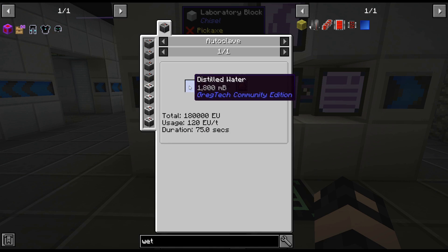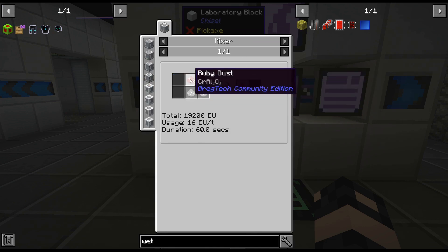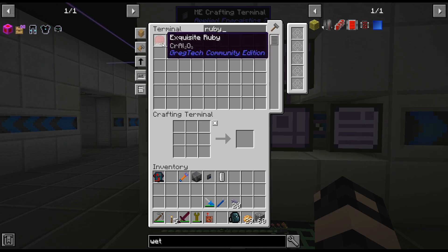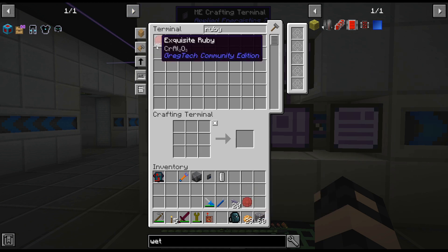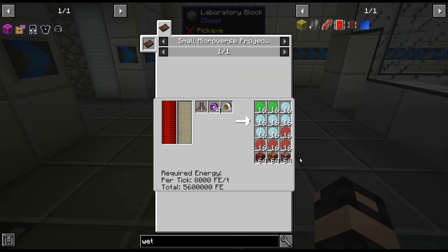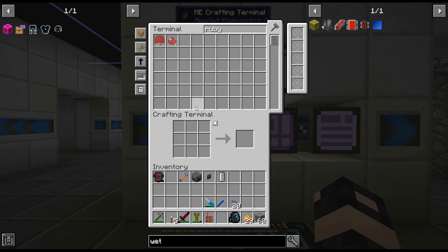I think the first thing we're gonna have to do is autoclave these energy crystals, and we can see they're very slow — ruby dust. I stopped processing our ruby dust into chrome, so thankfully we have quite a bit of ruby. And I need this recipe for emeralds as well, so we're getting a decent byproduct there. Let me cut here and we'll come back.